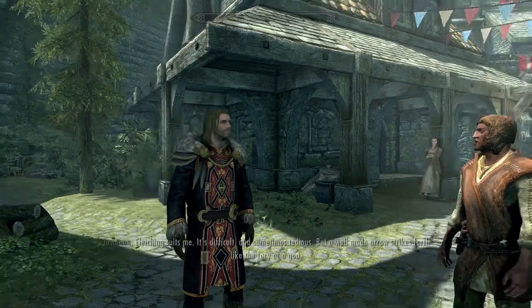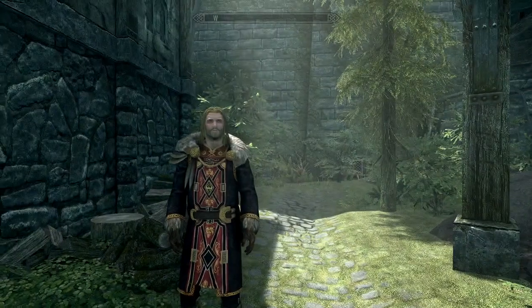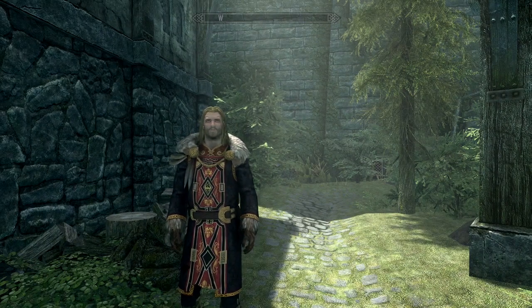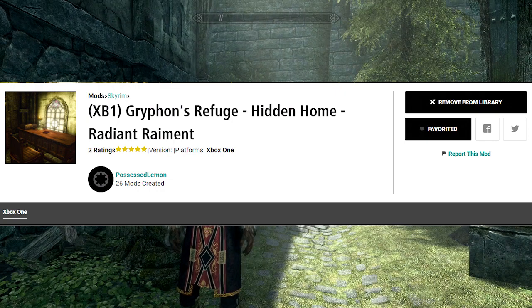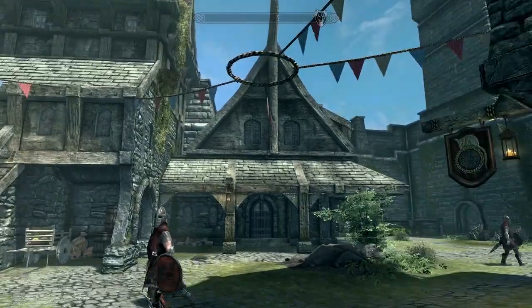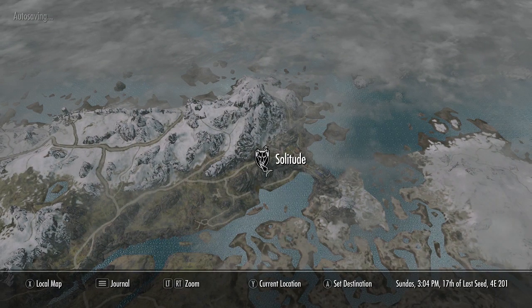That's right. Thank you so, so much for coming on by and seeing today's Showcase. And today, we're taking a look at Griffin's Refuge. Now, Griffin's Refuge is a player home that's located in the bottom of the Radiant Raiment, one of the stores here in the lovely hold of Solitude. So it's nice and easy to find.